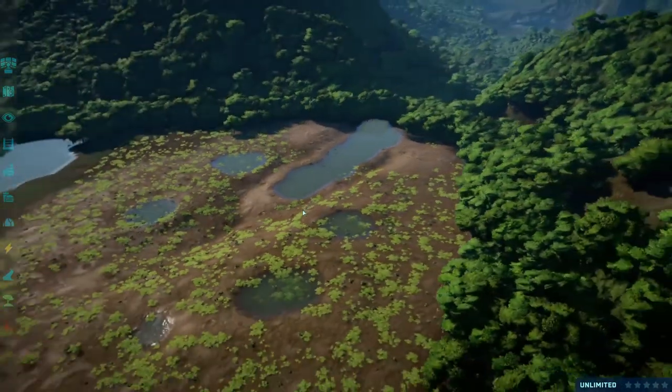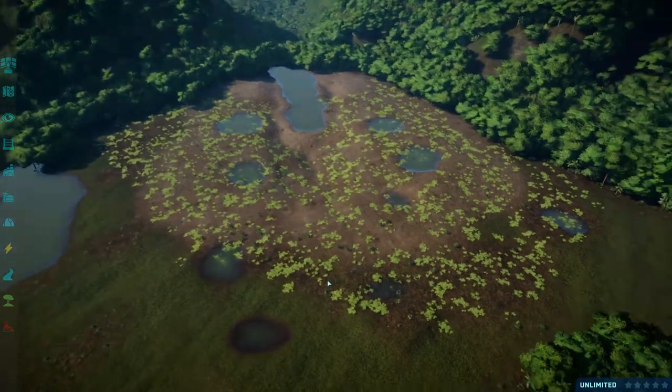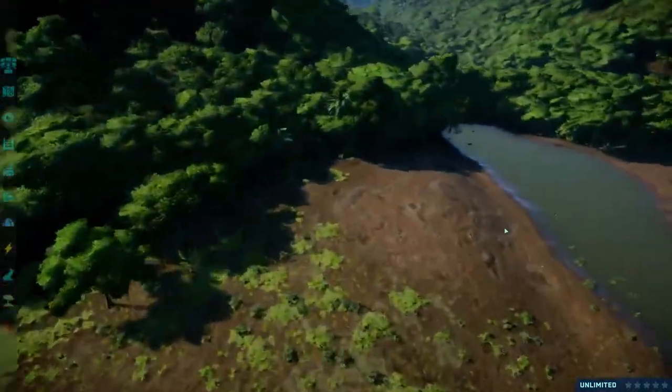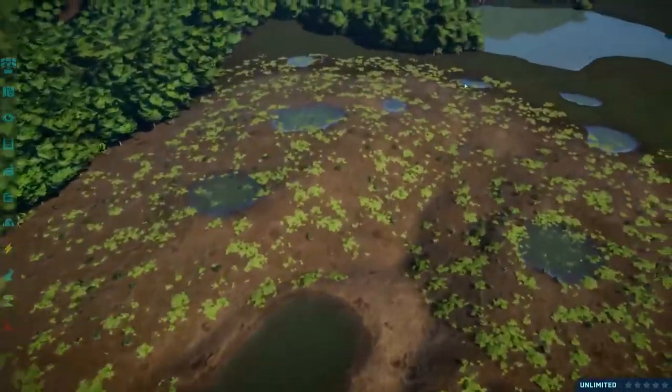I decided to use the coastal grass — very fitting. Unfortunately, you can't get rid of the grass in Jurassic World Evolution, so there has to be grass in this area, usually where there wouldn't be.